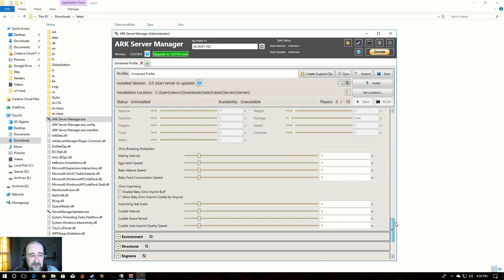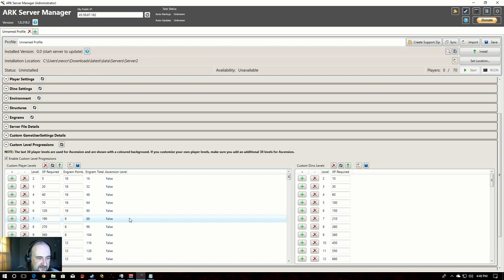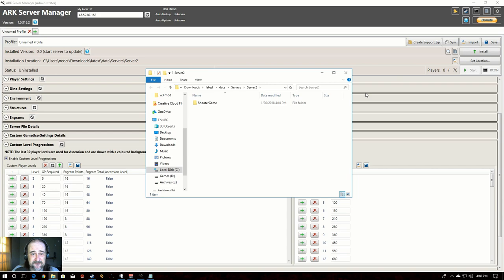You can also go down to Engrams. They compiled everything into the same section — the same section where you set up custom levels is also where you set up engram points per level. Come in here, and at the top you can type in what you want. For level two it has eight — you could change that to 16 — and just go through each level like that. It's a little tedious but a lot easier than typing out entire lines manually.